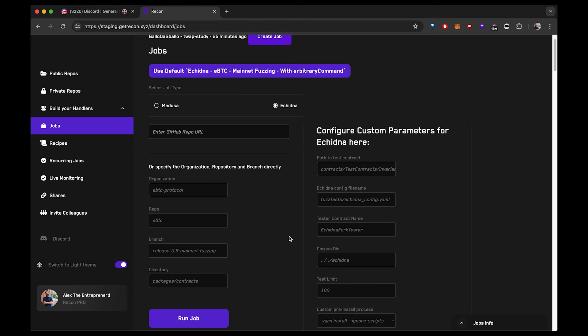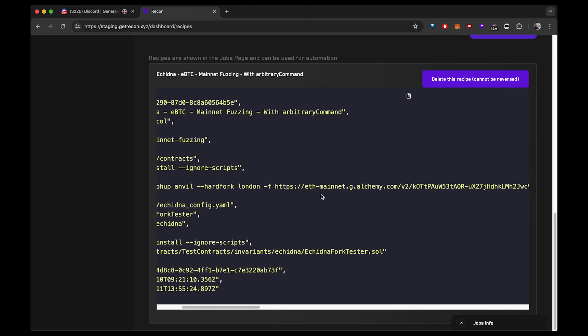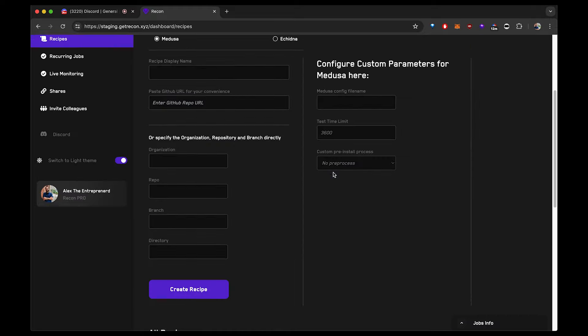All of the tedium goes away — you set them once, and for Recon Pro we can set them for customers so they can reuse them. Recipes also unlock the ability to use forbidden operations. For example, we have a mainnet fuzzing recipe. Due to security concerns we can't allow people to set this up in the UI, but because recipes can be created by administrator accounts we can set up an arbitrary command and execute anything — dynamic replacement, Anvil, forknet — all unlocked by recipes.